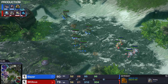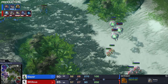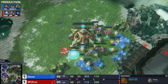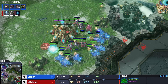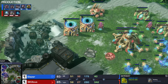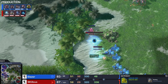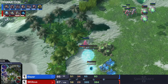Four gateways on the map, two more underway. Production is halted - maybe that's just a mistake. He's supply blocked. It happens to the best of us. What is this?